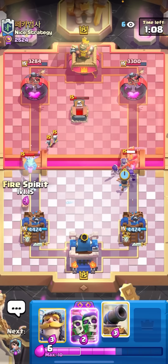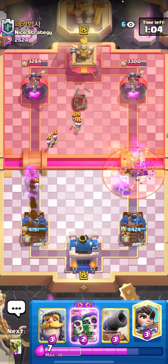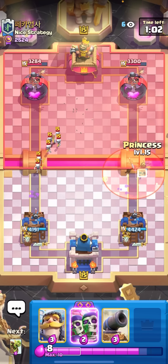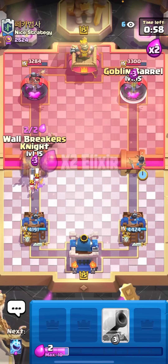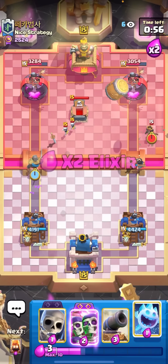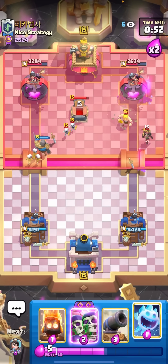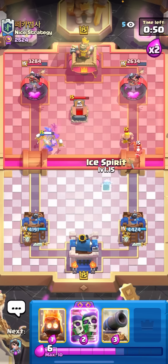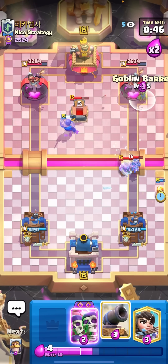I'll Skellies for the Knight, and then I can Fire Spirit too. He had to overspend with the Poison. I could maybe just go for Knight Evo Wallbreakers here. I think I'll just Princess the bridge first and see what he wants to do. I'm going to go Barrel, and then I'll go Knight, and then I'll save my Evo Wallbreakers. I don't want to waste them because they're just so strong. If they connect, they do like nearly 2,000 damage, so you always want to get your connection if you can.